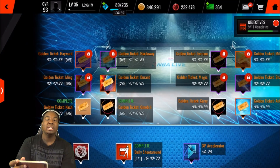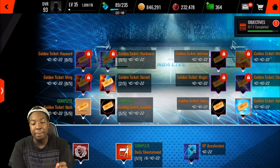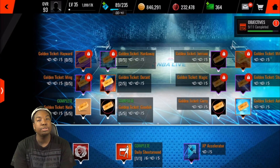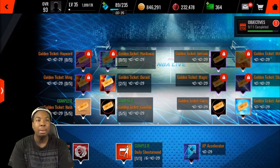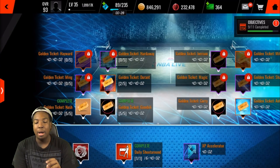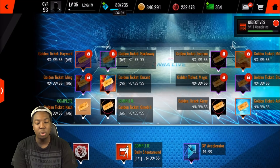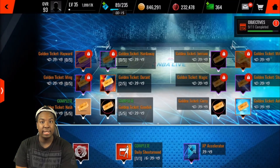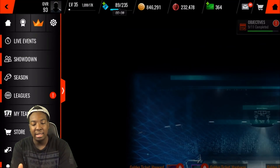Let me know in the comments what you guys end up pulling. Now, since everybody's going to be getting free platinums, that's going to drop the price of platinum players — so this might be a good investment tip. If everybody's getting something for free, they're going to be trying to sell it and prices are going to be low. Come through, pick up a couple, and hold on to them. A week after this, platinum players might go back up and then you can sell them and make your coins back. My tip: hold on to the platinum you get, because later on the prices will go back up.